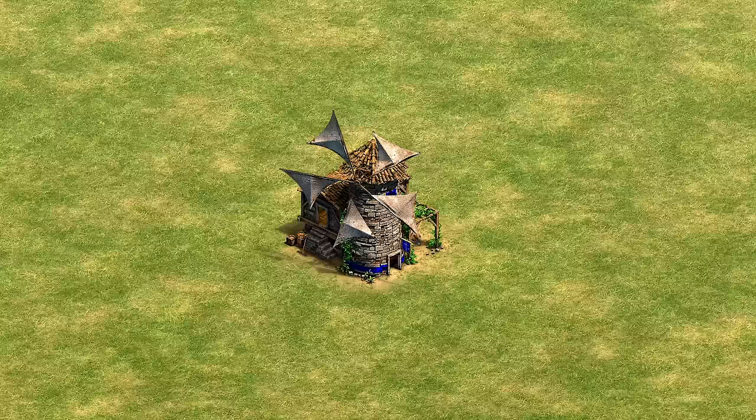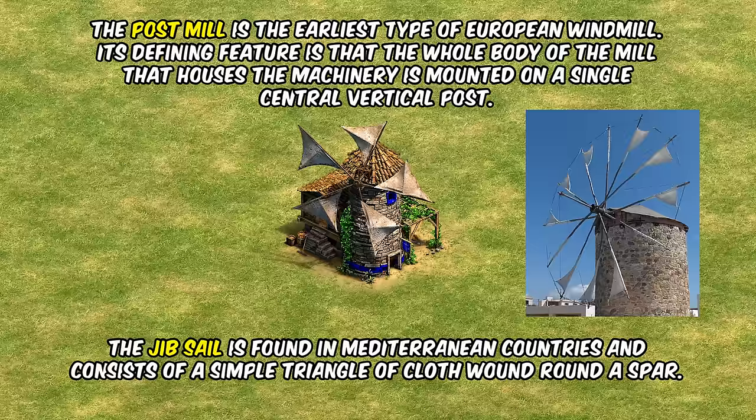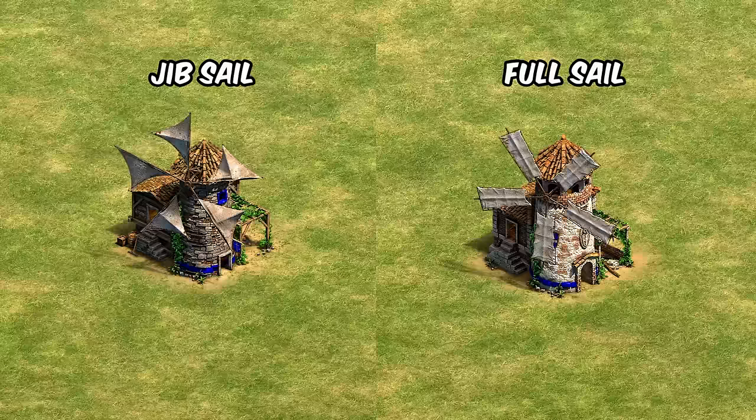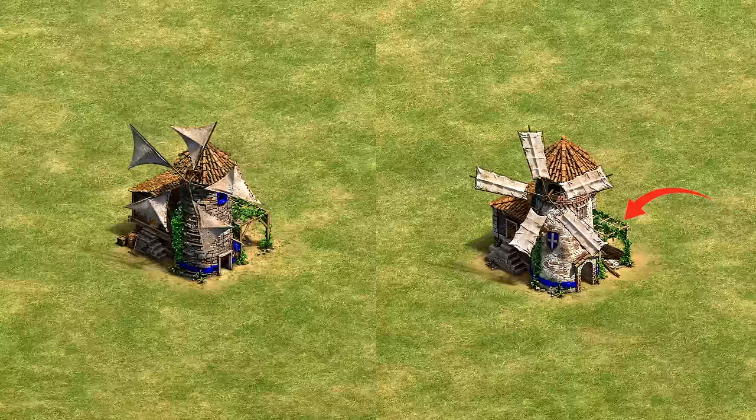We'll start with the Mediterranean windmill, given to eight different civilizations. If we want to get technical — and I always do — this is a post mill using triangular jib sails, which were popular around the Mediterranean, so one point for historical accuracy. As you go up to Castle Age, the sails get more structure, turning into the classic medieval full sail, showing technological progress. Bonus points for the little pergola in the back. I'd give it eight Don Quixotes out of ten.